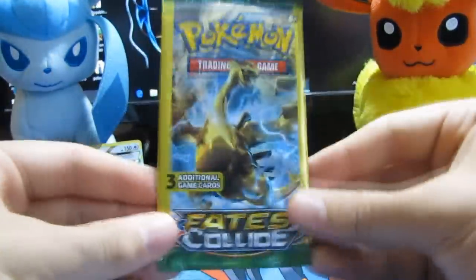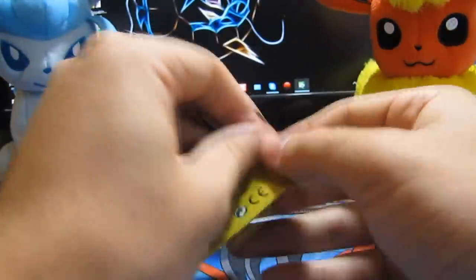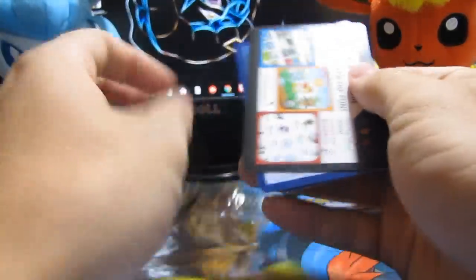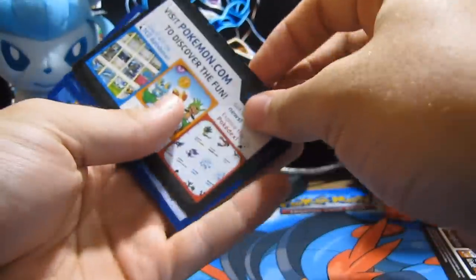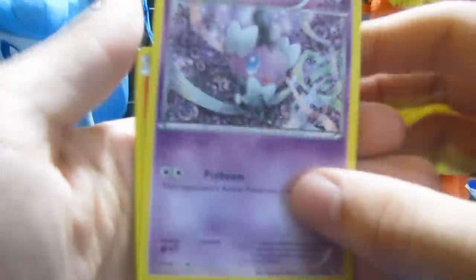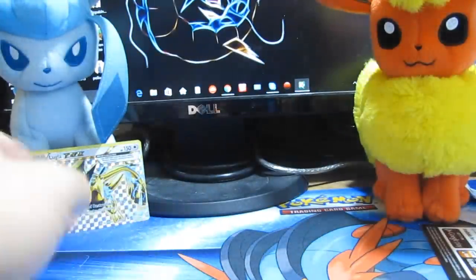Now we're down to our last pack. Lugia, you did us good once — let's see if you can do us good again. Let's see what we can get this time. Okay, we got Gaffita, Finneon, and Servine. All right, that is it for that.